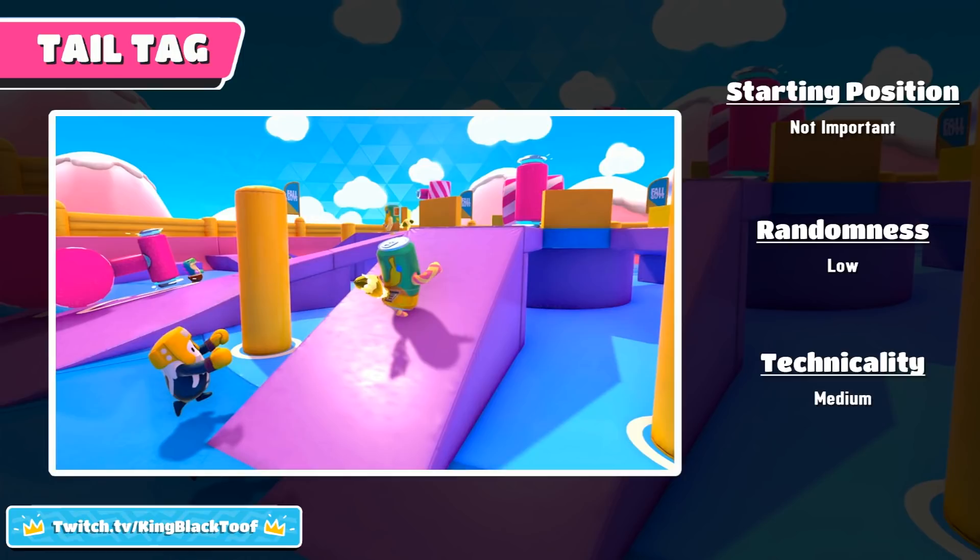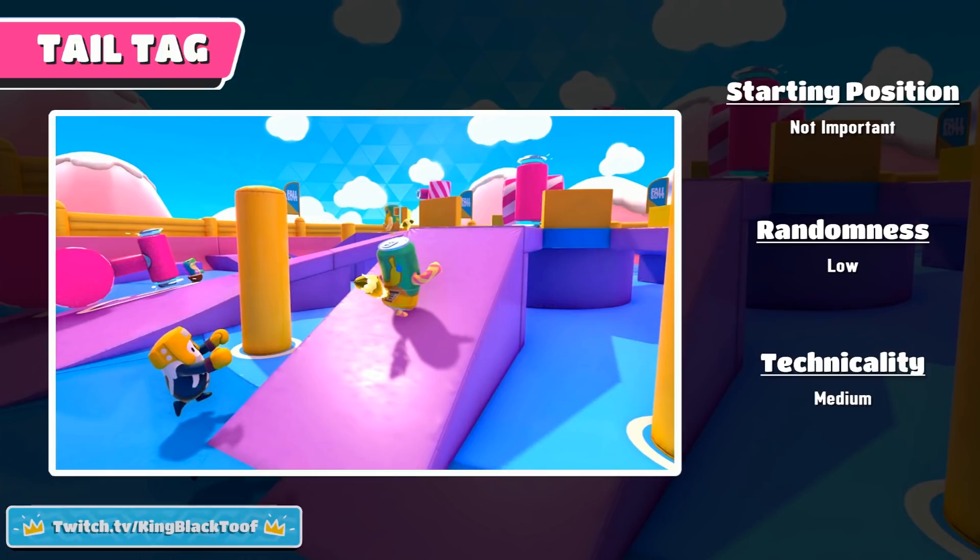The starting position for this map is not important. The randomness is low — really only the players are the random elements here — and the technicality is medium. Being good at jumping, diving over platforms, and getting used to the timing of the hammers where you can run in and out will really help you in this level.